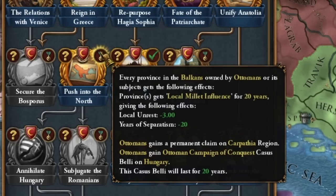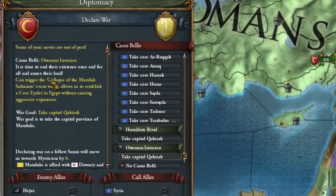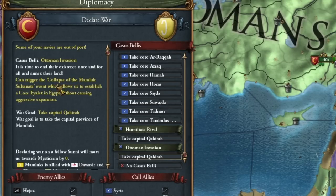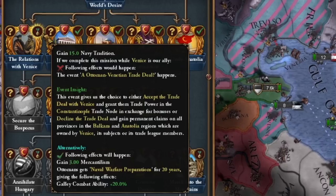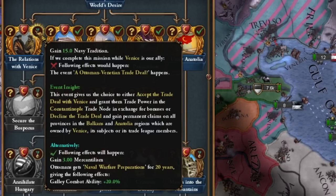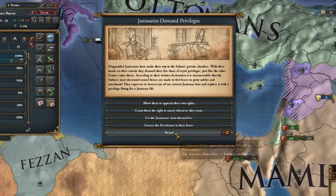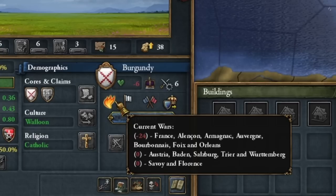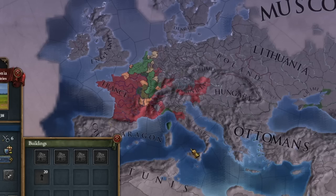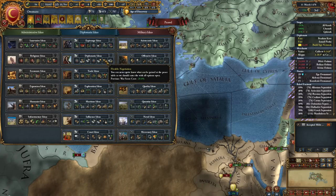I'm waiting for this mission — when will the period of peace with Hungary come to an end? We only get casus belli for 20 years. We begin our invasion of Mamluk, which should trigger an event related to the fall of the Mamluk Sultanate. Unfortunately the Venice mission didn't work out peacefully. Then the revolt of the Janissaries!